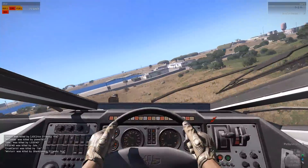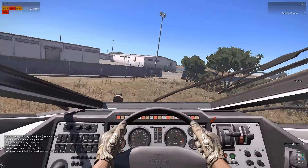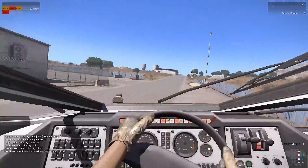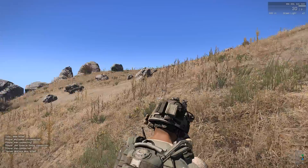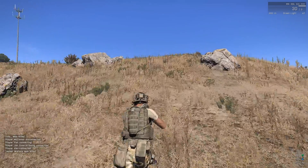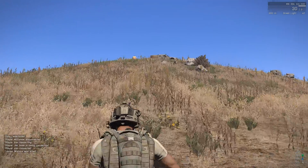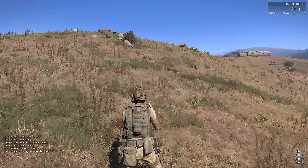I'm just going to do some Wasteland stuff and show you guys me shooting people. I'm going to go to a gun store to show you that, but I'm pretty sure there's an enemy up here so I'm going to try to deal with him first. There might be a few enemies — gunshots to my left. He's right in front of me!